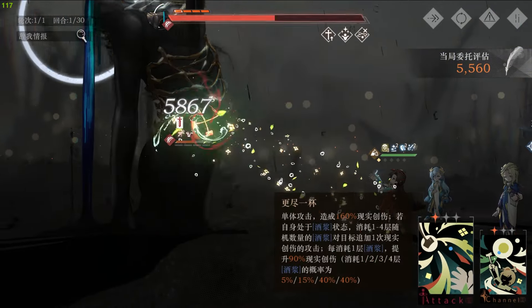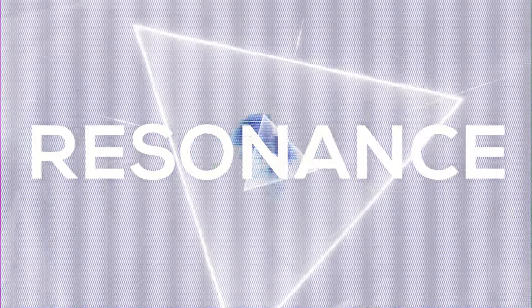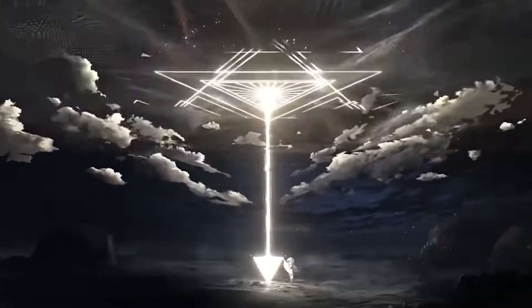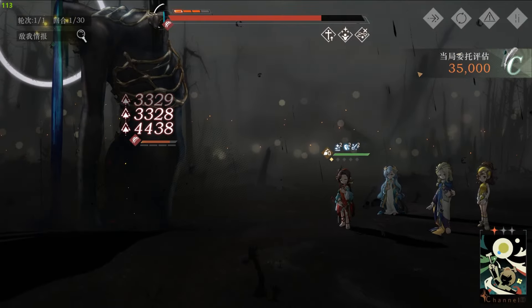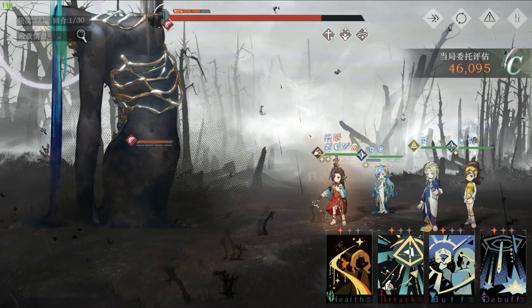Another important part of any character's build is their resonance. 37's resonance build is pretty much set in stone, since it's clear that she benefits from criticals.